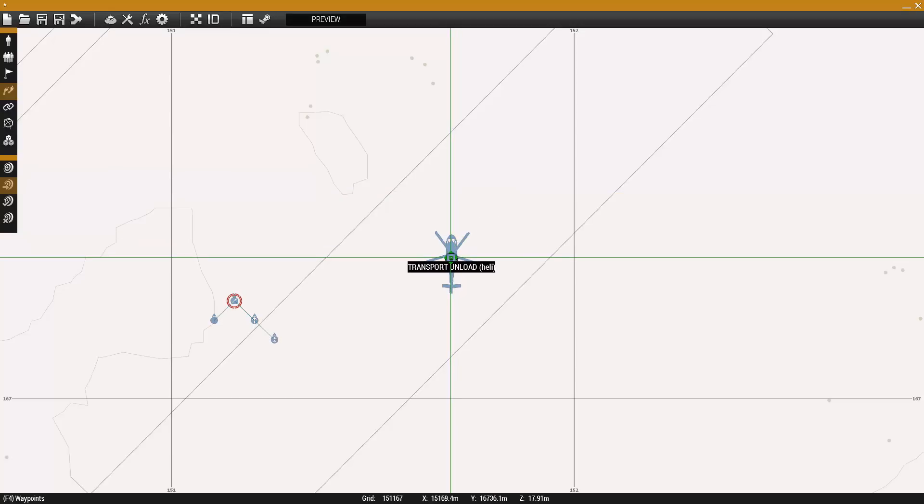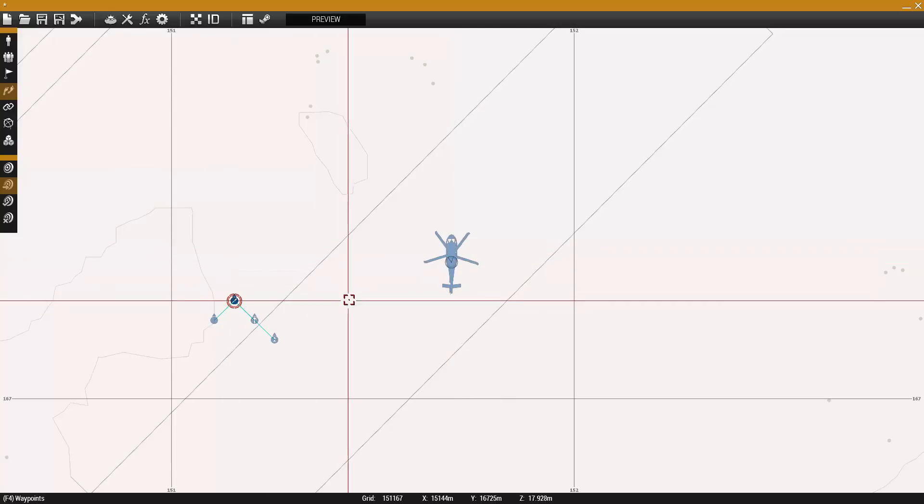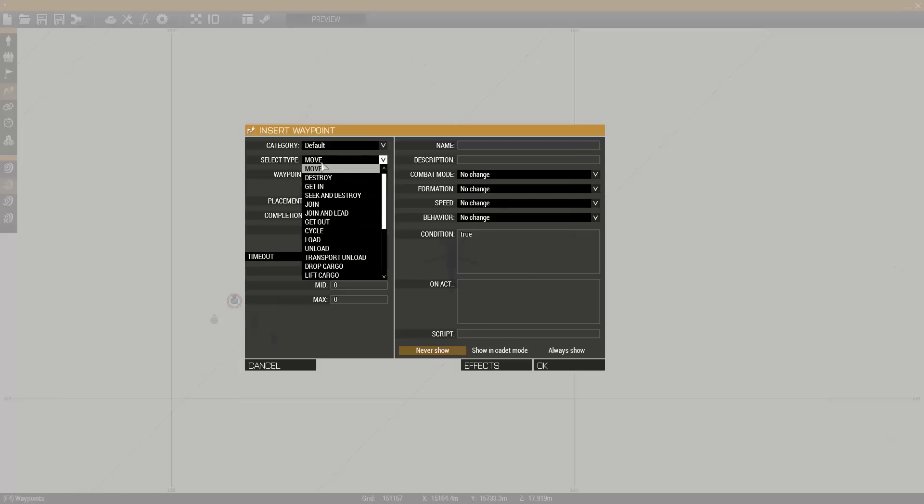If you want the chopper to instantly land at the start of the mission, place the waypoint underneath the helicopter spawn area. Click preview when you're ready to test it out.